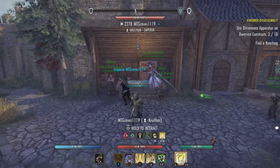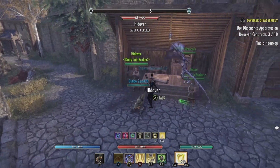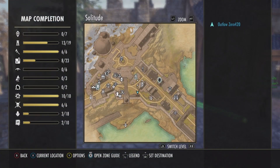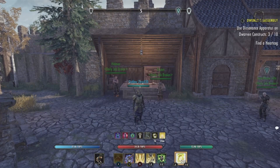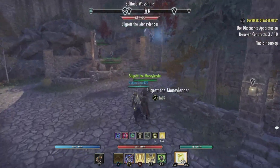So you come talk to this gentleman here or this lady here in Solitude — this is where they're located. You talk to them and you do the corresponding quest.